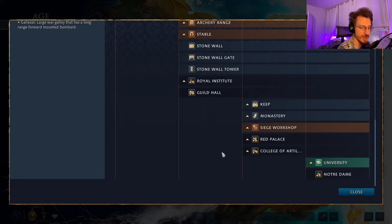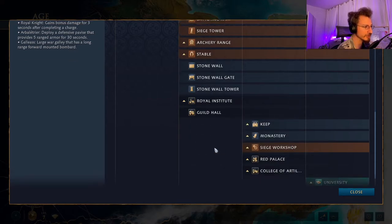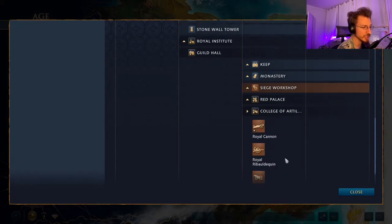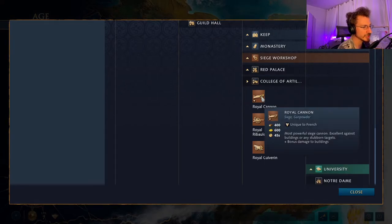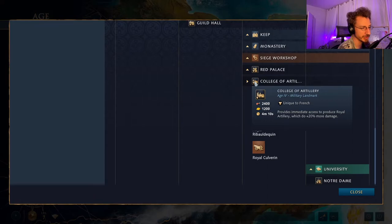Will you drag the game out into late game where resources will be very important, or will you bet on a specific timing with strong cheaper research from the Royal Institute, a strong army, and roll over your opponent? In the Castle Age, you choose between a keep or the College of Artillery, which I like a lot — it provides immediate access to Royal Artillery that does 20% more damage. The Royal Cannon is French-specific and the Royal Culverin is exclusive to this building. These are extremely powerful siege engines you can only get here.